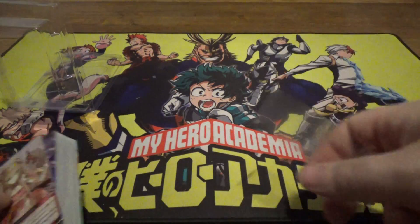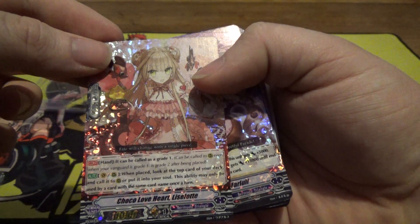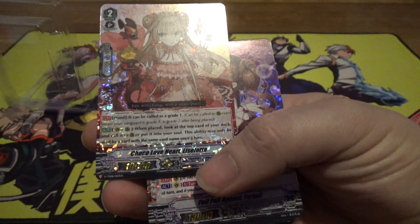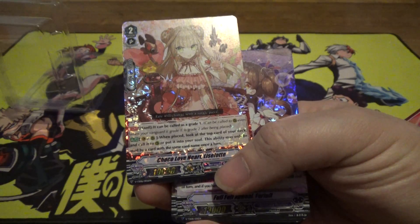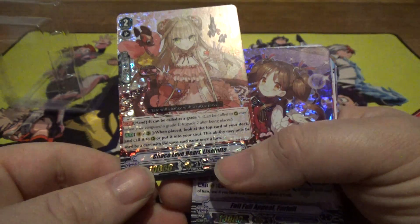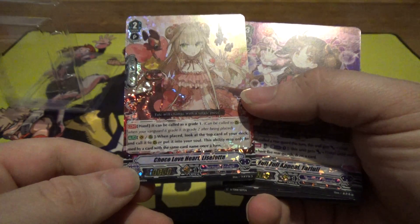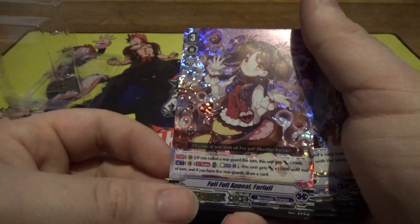I also use these plastic holder things for decks I don't really do much with. Alright. Choco Loveheart. Leeselette? I don't know. It has the ability that it can be called as a Grade 1 — can be called as a Rear Guard even when your Vanguard's a Grade 1. It's Grade 2. You can call it as a Grade 1, but it immediately becomes Grade 2 when it's on the field. Sort of a way of getting past that whole 'can't call Rear Guards higher than your Vanguard' thing. Also, when placed on either Vanguard or Rear Guard, it lets you search your deck and call it to Rear Guard or put it into your soul. The ability may only be used by a card with the same card name once per turn. And yeah, they use Force.